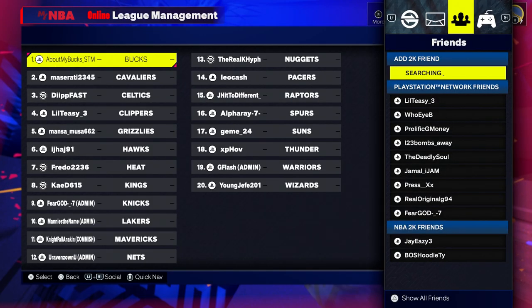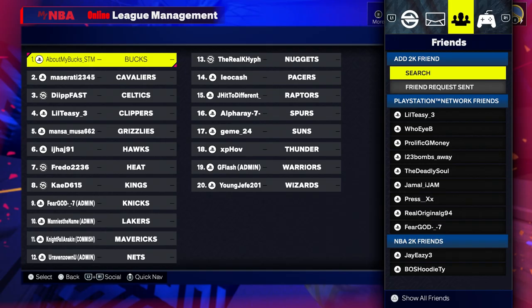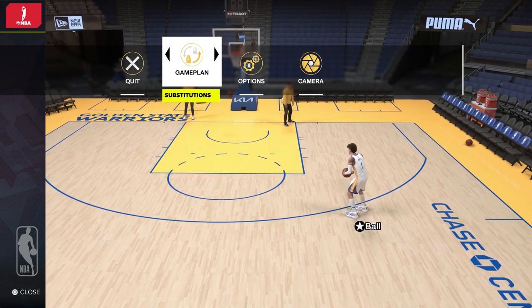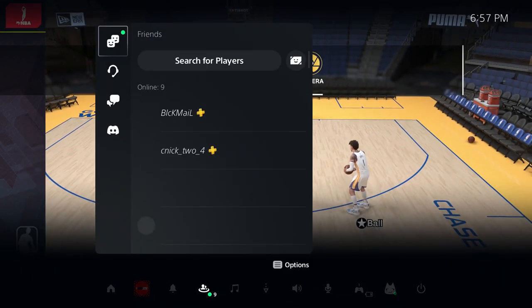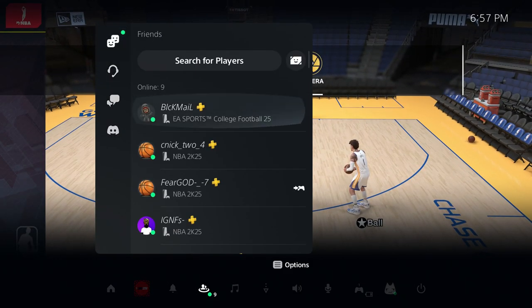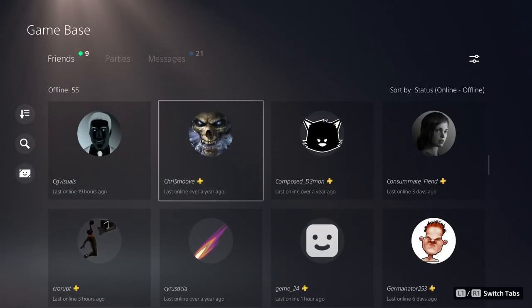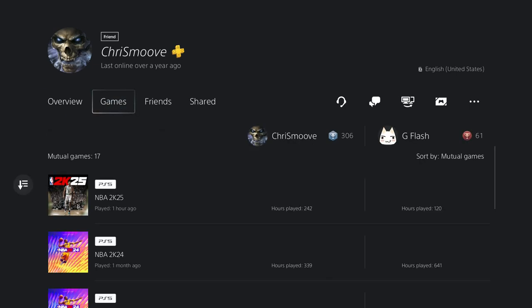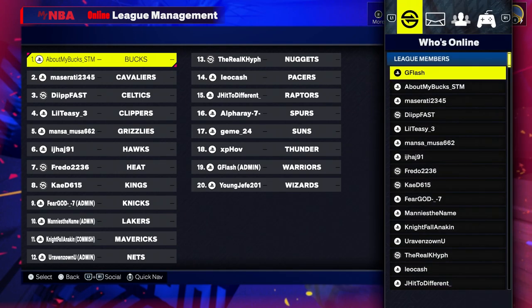You can see the friend request has been sent in the bottom left. As soon as they're your friend, you'll be able to send them the invite. Previously, you were able to go to your friends list, select anyone, and there was an option that said 'Invite to League.' But 2K switched it up — you can't do that anymore. You have to invite them directly from the league menus.